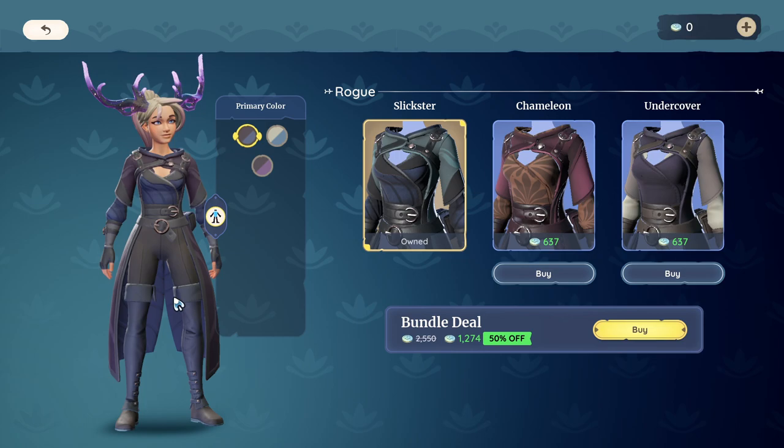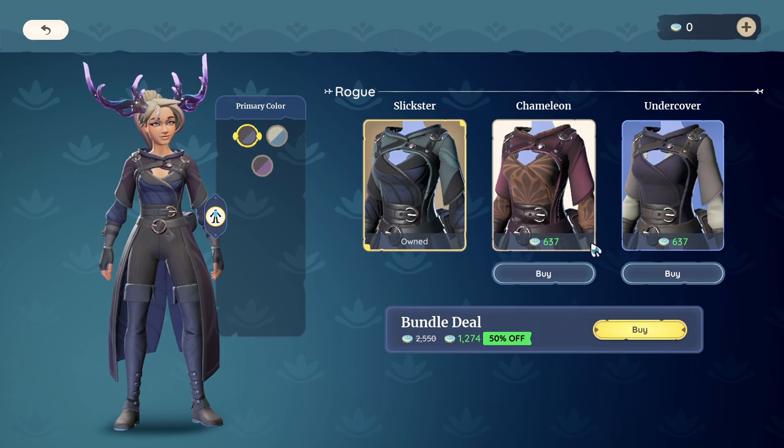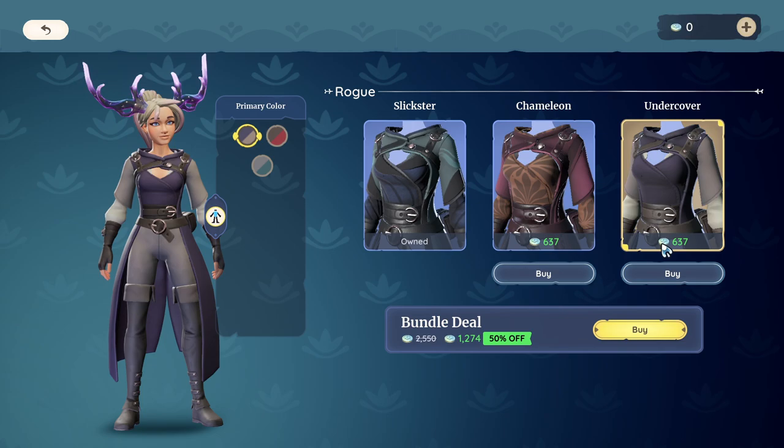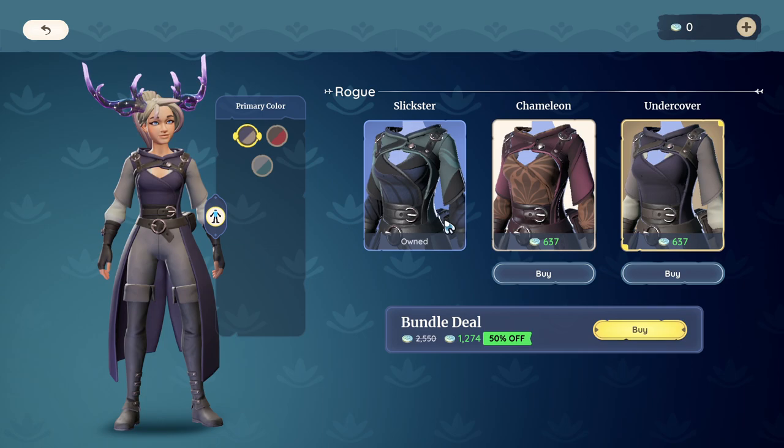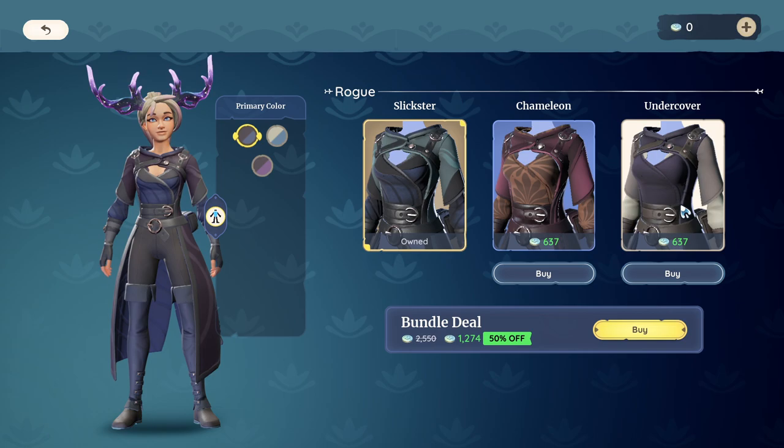After you make one purchase within an outfit — like I did with the slickster set here — if you then look, you'll see that the remaining prices now show a green number and are slightly less. They're actually half the original price. So if I came back and decided I really want the undercover one, I'd be purchasing that at half price — because it brings you to what the bundle price originally was.